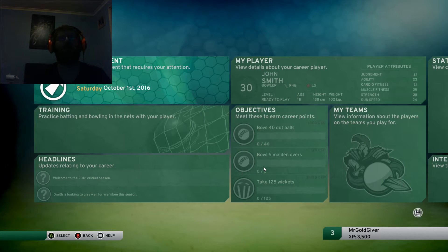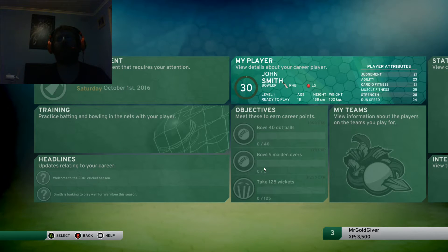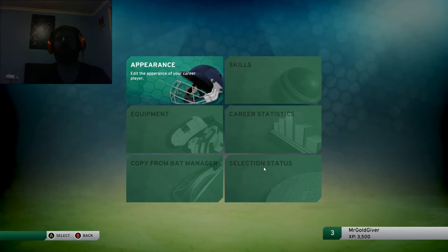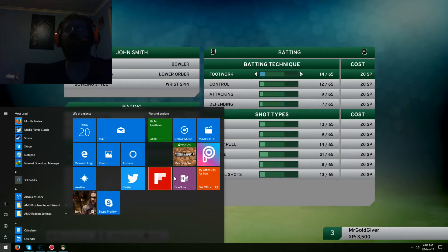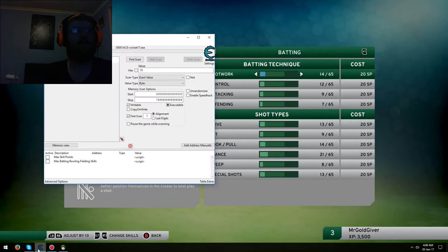Okay, now we're in the career main menu. What you want to do is go into My Player. Press A. Then go to Skills. And now, just real quick, I'm going to get the cheat table up for you guys. Here it is right here. I've got options: max skill points, and max batting, bowling, fielding skills.